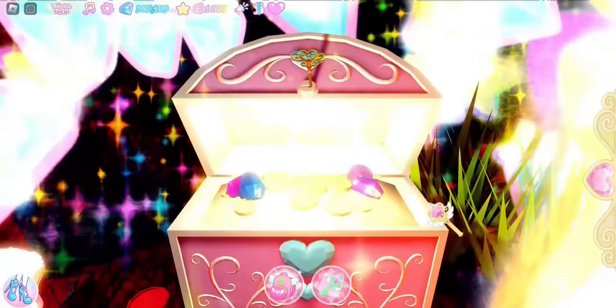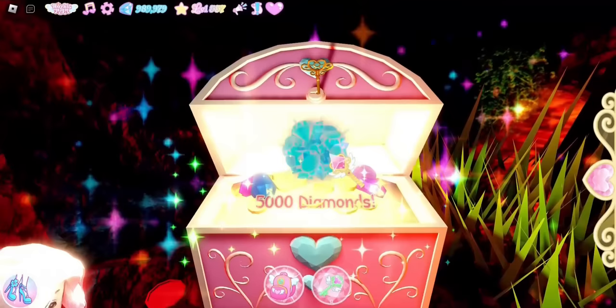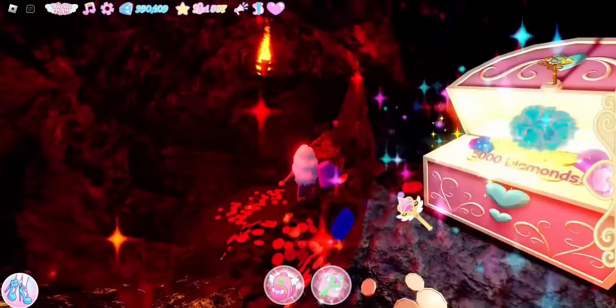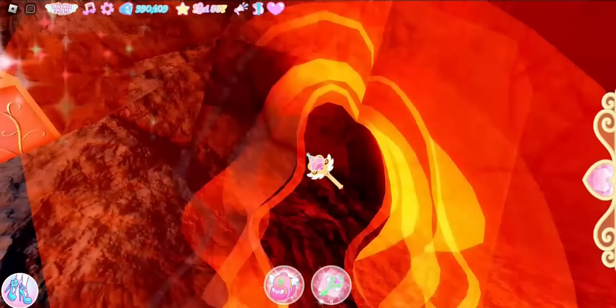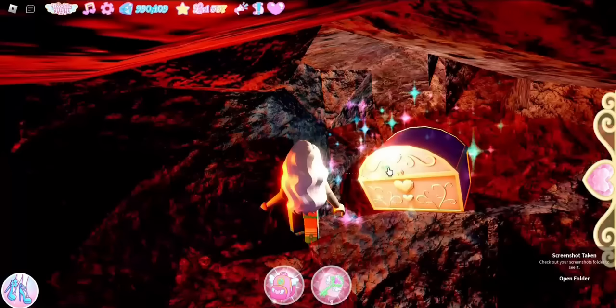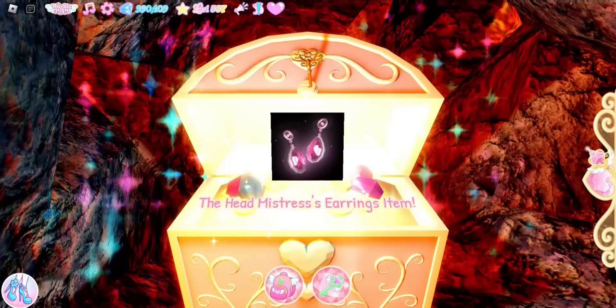Here is the first chest — open it and you get 5000 diamonds. There is another chest behind this wall; go through it to find a secret chest. Open it and you get the Head Mistress Earrings — a free accessory!